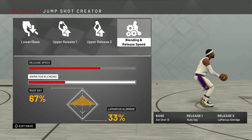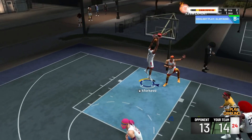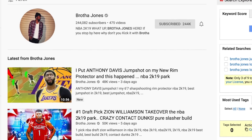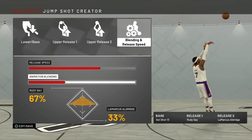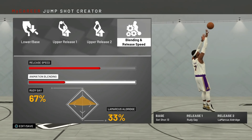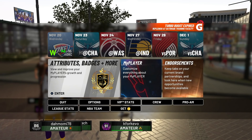This particular jump shot is a popular choice for lockdown defenders — Brother Jones and a few other notable lockdown defenders have used this exact jump shot because it gets the job done. I used this jump shot for months before I started to shy away from it when I found my primary jump shot, which I'm about to show you right now.